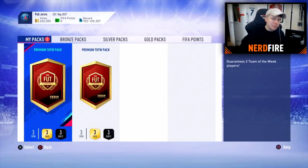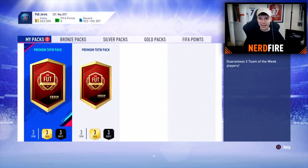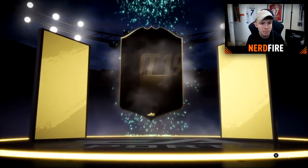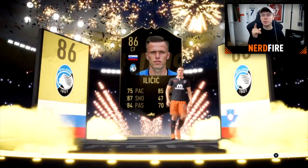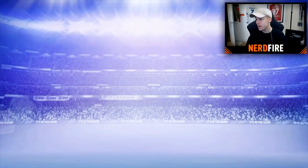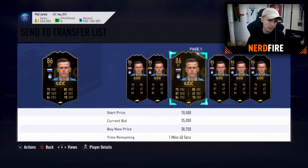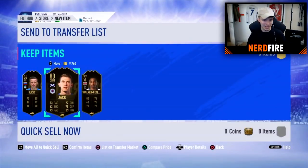Now we have the two premium Team of the Week packs. First one - in three, two, one - show us the boards. It's an 84 plus. Come on, be a big one - who's that? Is that Ilicic? It's an 86. That means we could still see a Rashford or Ricardo Pereira. Let's skip and see who else is in here. Okay, this guy is worth about 35k - never mind, we'll store in the club.